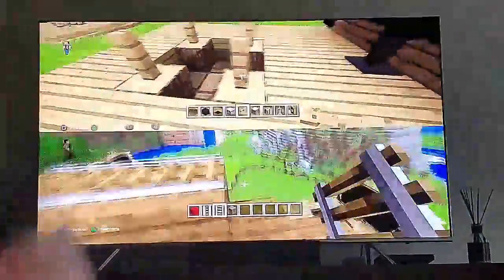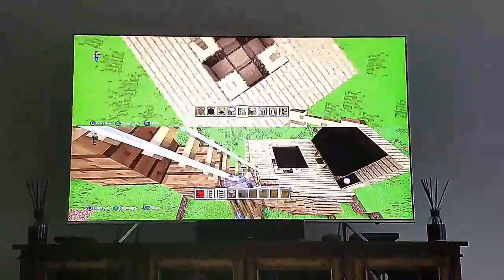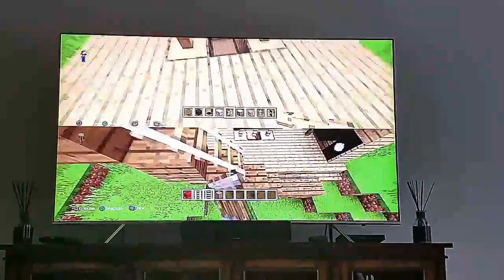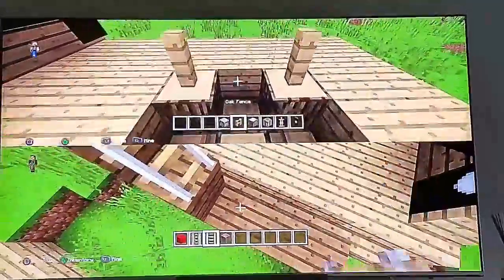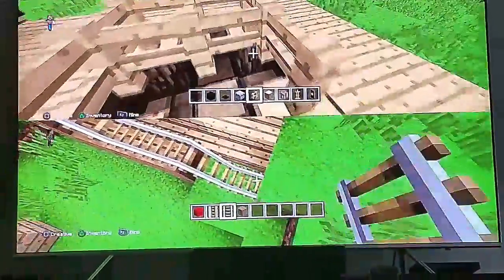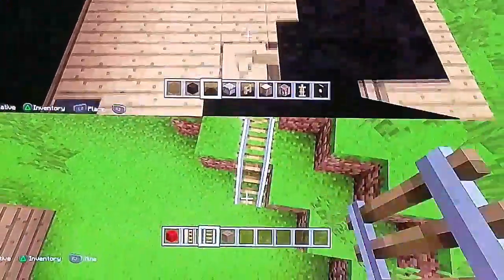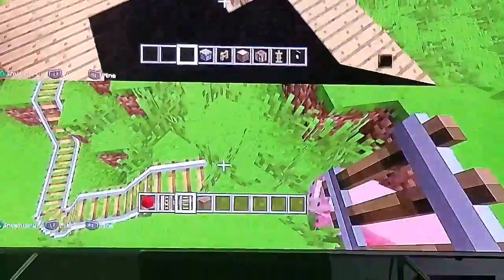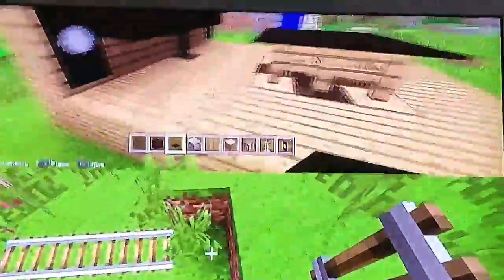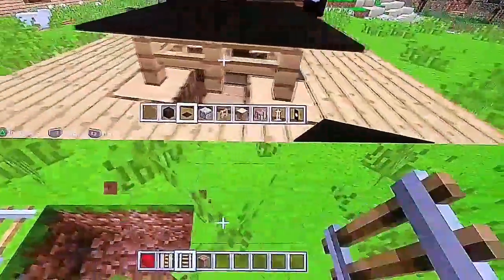I'll show you how to make a chair in a minute — it's not like you need a pig and make it invisible using stairs, I have a cool way. You just want to set it all into one big square, then set black carpet on it on the table.